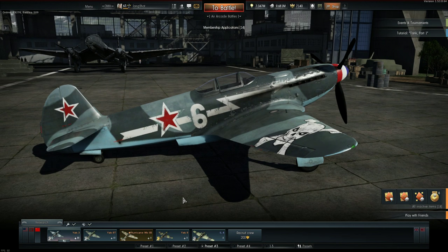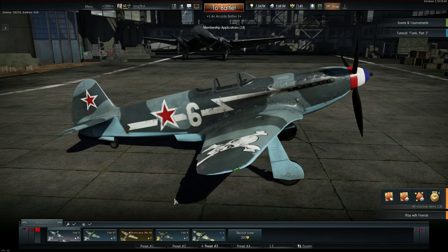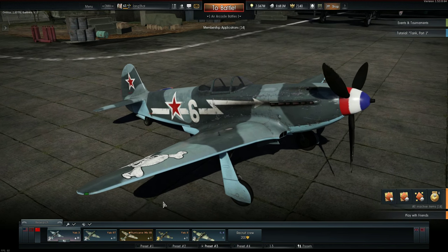Secondly, it's Russian and it's a Yak, therefore it must be overpowered and easy to fly because of Russian bias. And lastly, because it's known to have the flight model of a UFO.